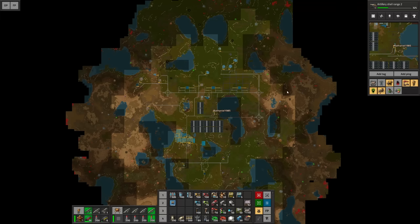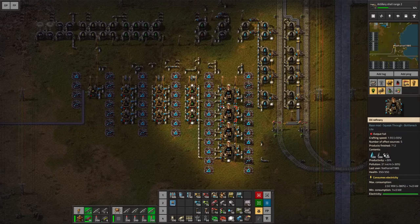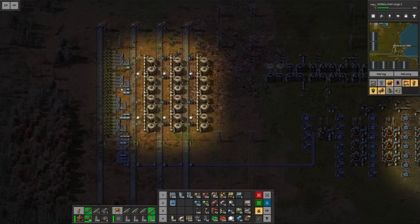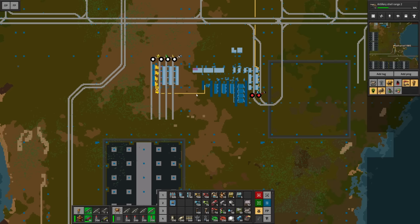Hello everyone, my name is Nathan and today it's time for another episode of Factorio in our step-by-step megabase series. In the previous episode we installed a module to process our oil, create various liquids and some sulfur. We also have train stations to collect all of these materials, and so today it's finally time to go a little bit bigger in terms of the crafting hub.